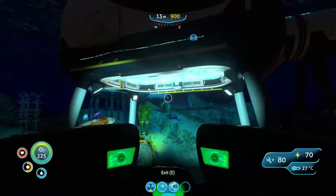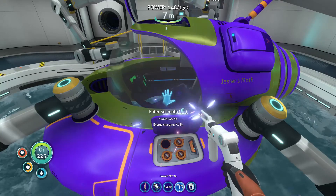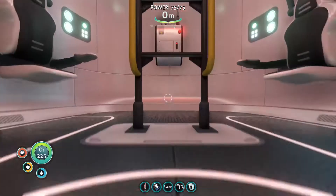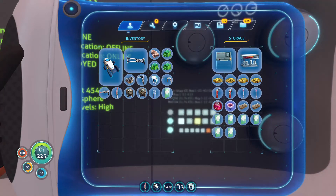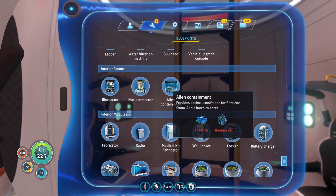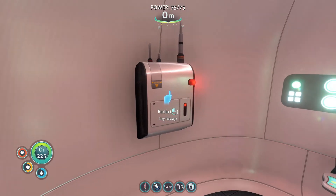I'm gonna park my Seamoth. Man, I'm a great driver, aren't I? We had an encounter with a warper, and that stupid electric jellyfish brain goblin thing - I don't even know what that was, but it disables every electric appliance. We got two creature eggs that we're gonna figure out where to put. We got an alien container blueprint - requires five glass and two titanium. I say expensive because I don't have a lot of quartz. We'll try to build it and end off the episode that way.